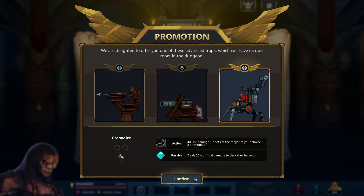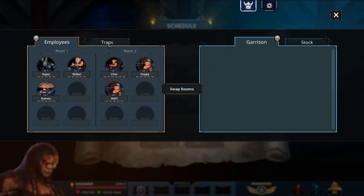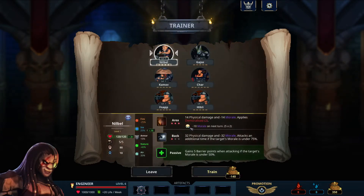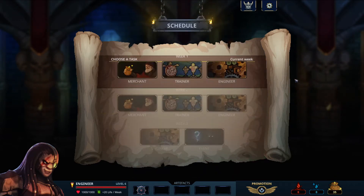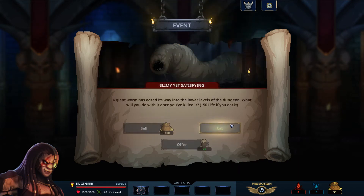Yeah, I think we're going to do this one this time — just be able to ricochet to everybody else. Let's get a trainer. I think we'll do a char as well, see if that does anything for us. This one we're just kind of sad because we probably won't be able to get anything, so we're just going to leave. Let's have an event — slimy yet satisfying. I guess we're going to sell it because we need the money. We don't have anything for the alchemist, so another event.